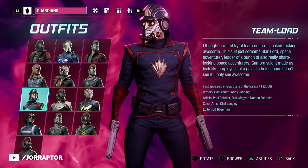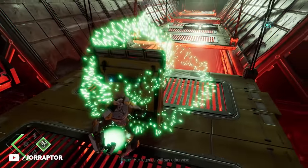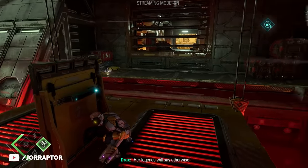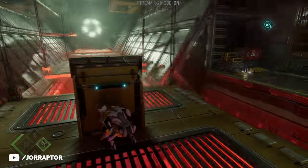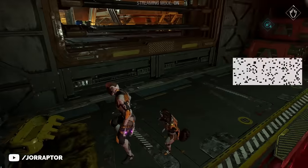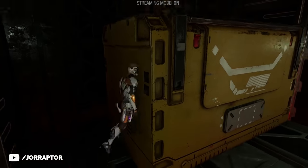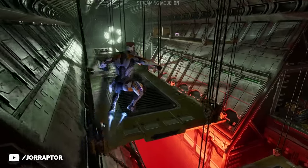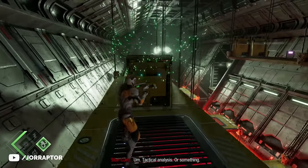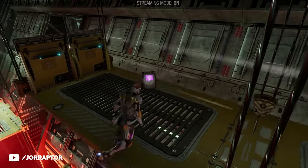The final outfit you can get for Star-Lord is the Team Lord one in chapter 14. At one point you will have to pull up some cover to not get blown away, and then on the middle platform you can go right for some crafting materials, or go left. On the left, climb up and jump to the other platform where you will see the purple chest to get the outfit.